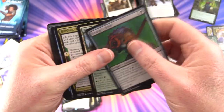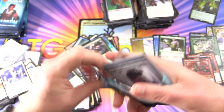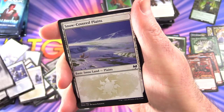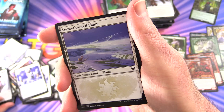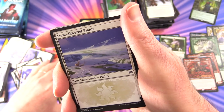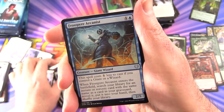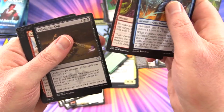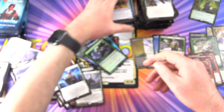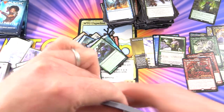Draugr's Helm — some badass artwork there. I would be a bit disappointed if we only got four Mythics. Kaya the Inuxorable — so a nice emblem there, Emblem of Kaya. That's the problem with these Japanese printed things — they just slide around all over the place. Snow Covered Plains and Blessing of Frost. We've got the Arcanist — I thought that was a goblin but no, it's a troll. Never mind — trolled by the trolls yet again.